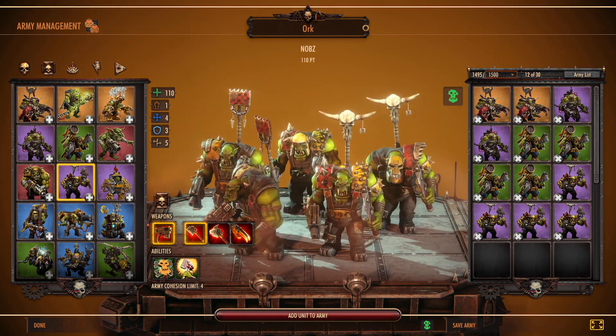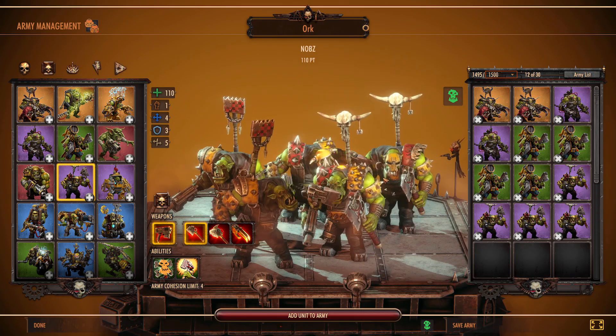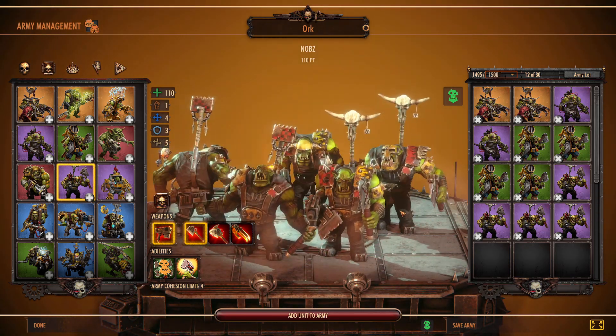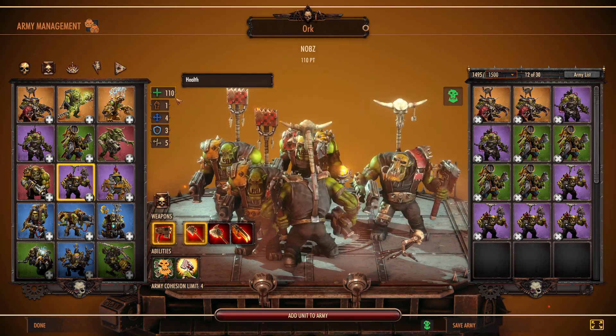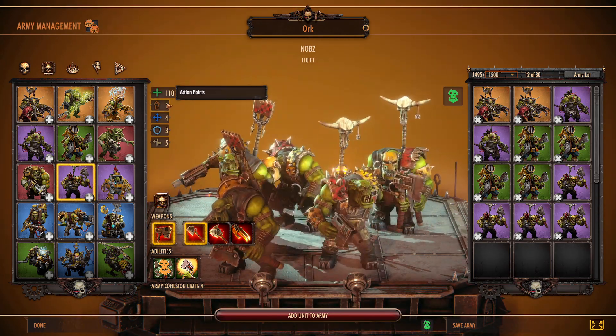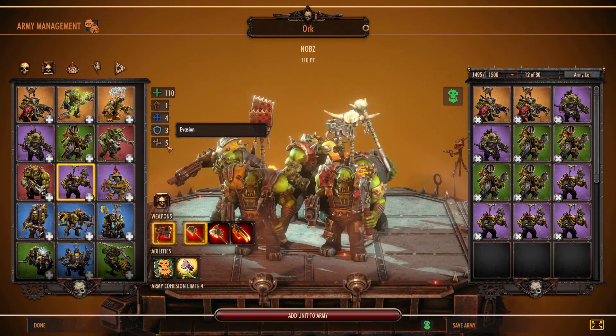Originally, because they don't have a lot of armor, they're acting as bullet sponges with their standard kit. But since you can start getting some major buffs to these guys, they rapidly become more viable. They cost 110 points for the default kit. Each model — and there are five of them — has 110 health. They have one action point, four movement, three armor, and five evasion.